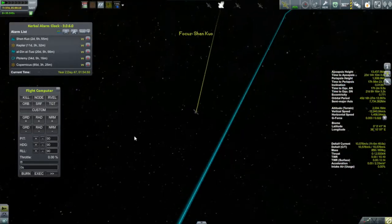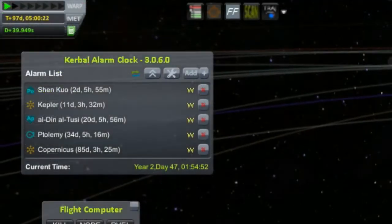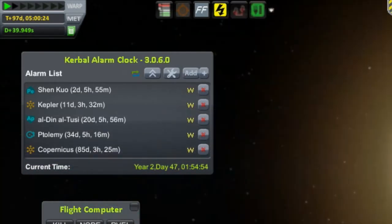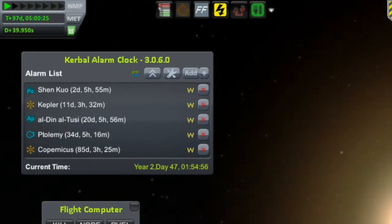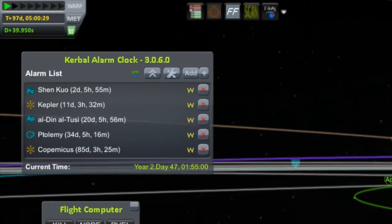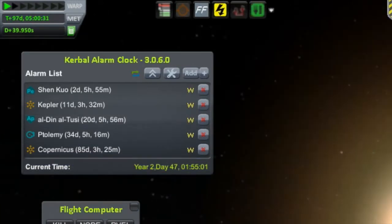If we look at the alarm clock window up there at the top left, we can see what missions we have coming up in this video. Some of these alarms are just for mid-course correction burns, which I'm not going to show you because they're frankly really dull. I'm only going to show you the actual encounters with the various planetary bodies. Starting second from the top, we have the Kepler, which is a lander on its way to Moho. Then next, we have the Alden al-Tusi — that's a Moho flyby mission that has already gone by Moho once and is on its way there for the second time. Then we have the Ptolemy, an orbiter on its way to Duna and Ike. And finally, at the bottom, we have the Copernicus on its way to Drez.